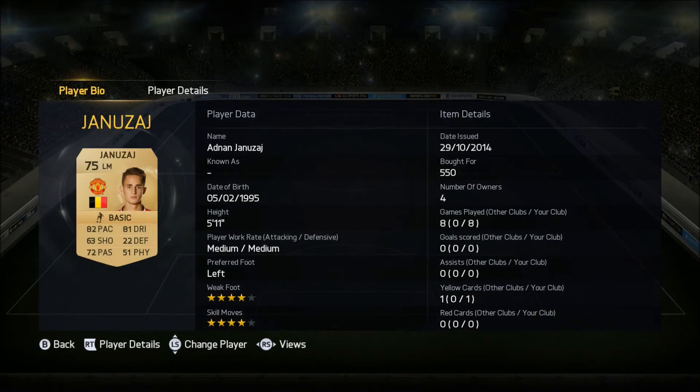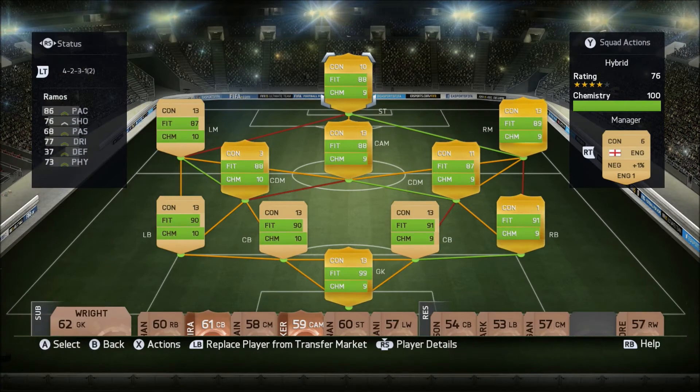At left mid we had Adnan Januzaj, 75 rated, plays for Man United from Belgium and he cost only 550 coins. In his seven games he didn't get a goal or assist but he was so influential on the left-hand side. He won a couple of penalties and the crosses he put in caused a real threat. His four-star skills, 82 pace and 81 dribbling made him seem quite rapid.